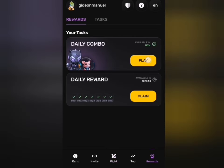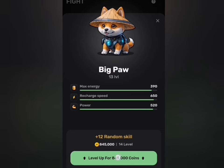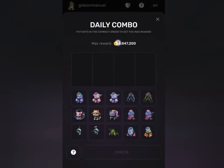The reward I was going to get was 6.7 million coins. If I head to the fight section and upgrade one of my pets, then go back to the combo section, you can see the reward has increased to 6.8 million coins.